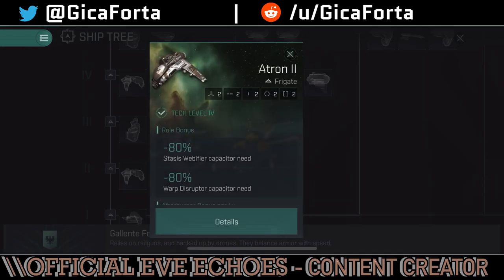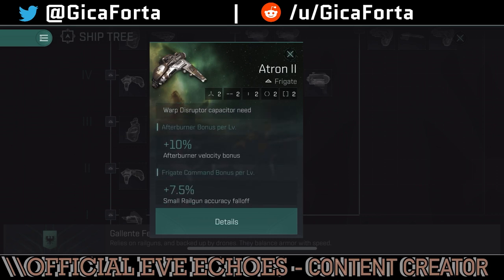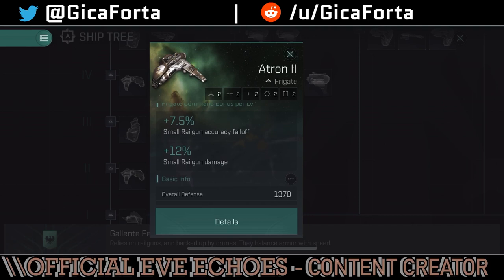Moving on to tech 4 — we've got the Atron 2, which is basically an upgrade of the Atron. The upgrades are slowly moving toward interceptor and tackle role bonuses. We've seen the basic Atron had stasis web fire capacity; now we also see warp disruptor capacity bonus and afterburner bonus per level — 10% velocity when you activate afterburners, meaning more speed. So again: tacklers, interceptors, and scouts. Frigate command bonus per level gives 7.5% small railgun accuracy falloff and 12% railgun damage, good for tackle and dealing with drones.